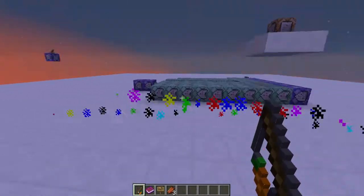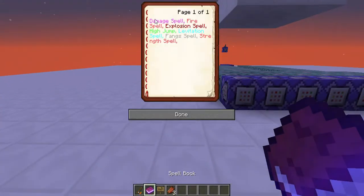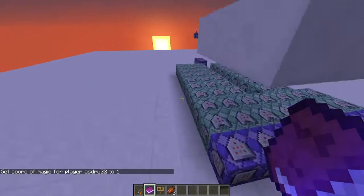So I made this thing — basically this is a wand and this is a spell. You can click these different spells and based on what you click, you can use different spells.